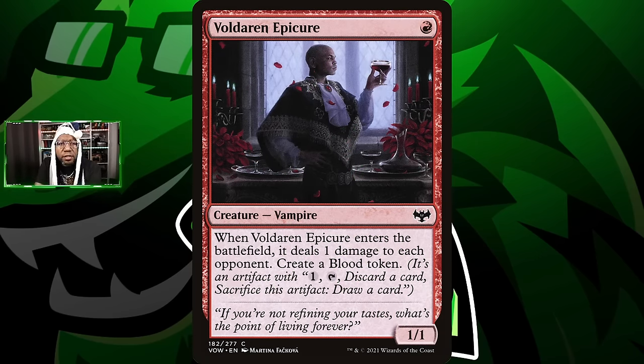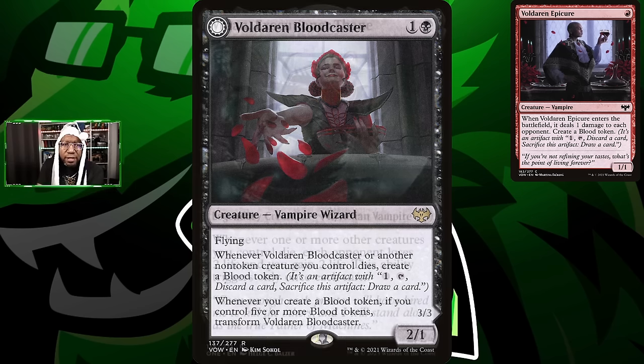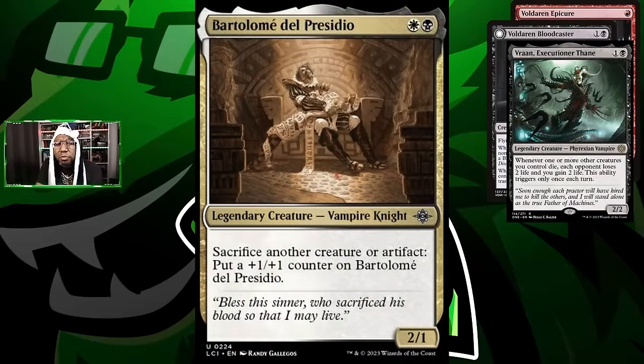Voldaren Epicure deals damage and makes us some blood tokens, and we're going to care a lot about blood tokens because we're playing Voldaren Bloodcaster. This allows us to make blood tokens every time a creature dies, and if we have five or more we can turn it into a 3/3, then start turning those blood tokens into bats. We're playing Vran Executioner Thane because if creatures die we drain the opponent for two life. Bartolome del Presidio can sacrifice things, which is another reason we want blood tokens — we can sacrifice those to him too.